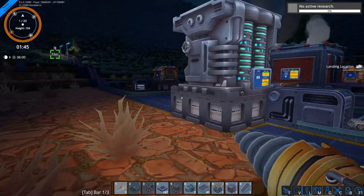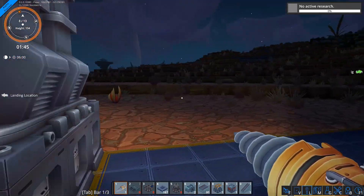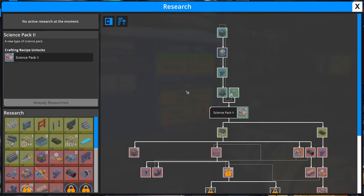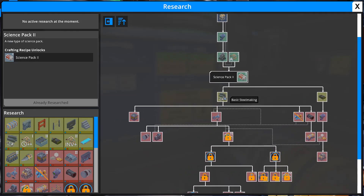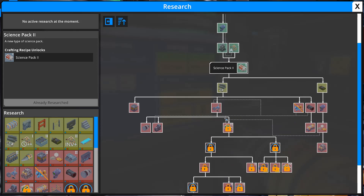We are now capable of researching well above what we were doing before. Because with science pack twos, we can get into basic steel making, explosives, high voltage energy grid - nice. Pumps, power poles, assembler twos. Problem is, to run the high voltage grid, I think you need things that are locked behind science pack three. Tank, concrete.